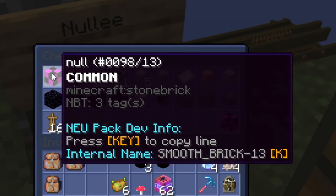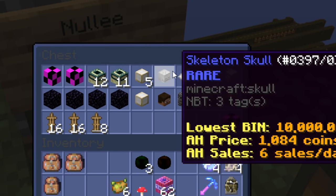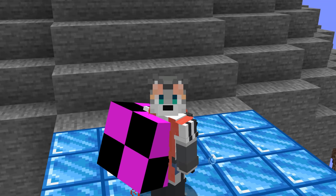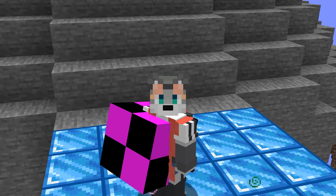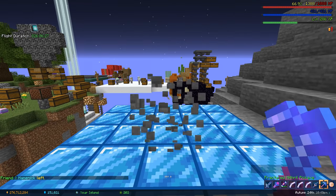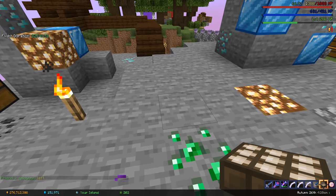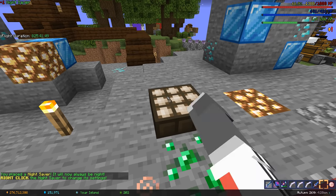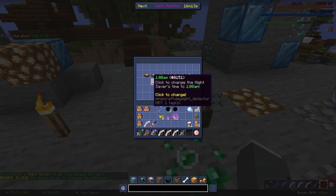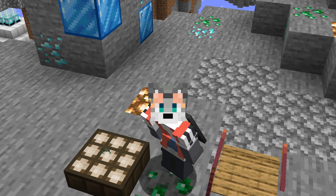Ever since I got my own null blocks in the first days of Skyblock, I've kept a chest of unusual glitched items, and my personal favorite here are these null blocks without a texture. They're actually stone bricks — you can place them like stone bricks, but when you break them, they turn back into their null form. Most of these null blocks can actually still be made with a weird method involving the day-night saver item. Nobody really knows why this works the way it does, but they are cool.